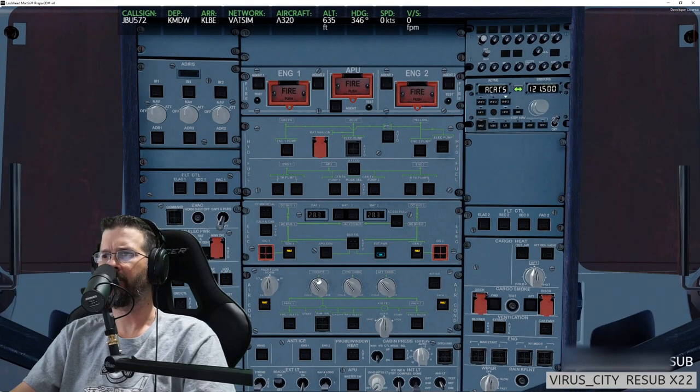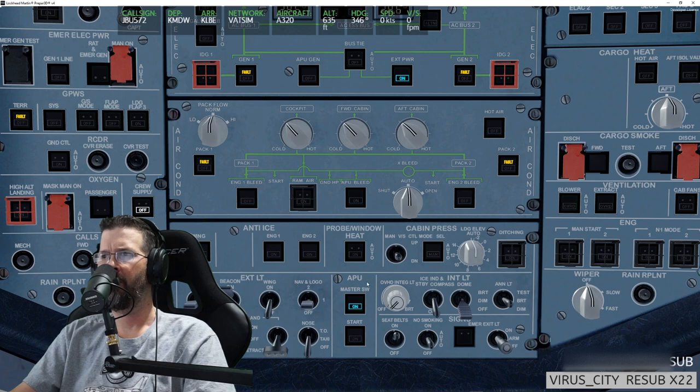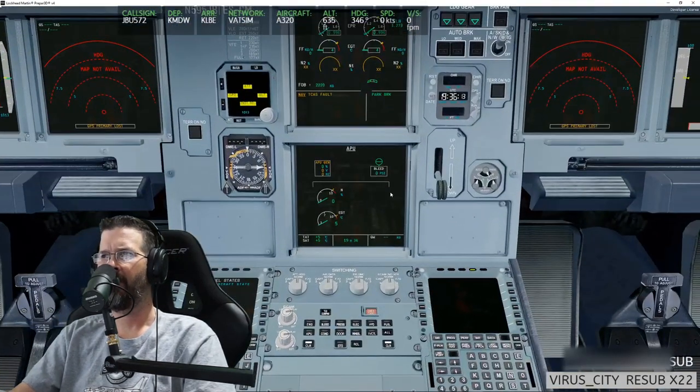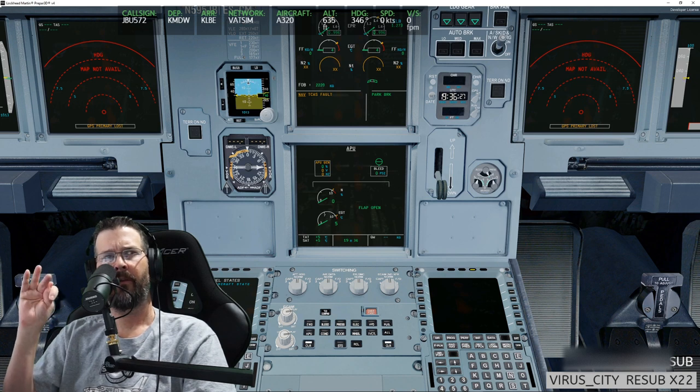I'm going out of order a little bit — going down here to hit the master switch on the APU and waiting for that flap to open. Should I see a different quality of textures inside here, because this plane doesn't have PBR and the A321 does? Silent Hunter notes that in real life, if the airplane has no power at all, the only way to see if batteries are off is if they're physically out. It's just PBR on the outside of the A321, so internally it's going to look the same — and this looks pretty good.